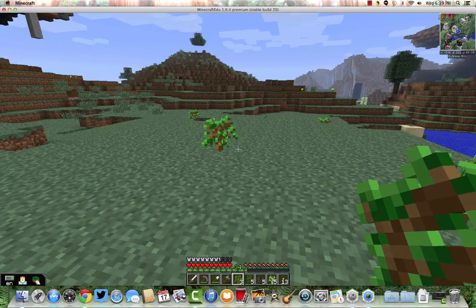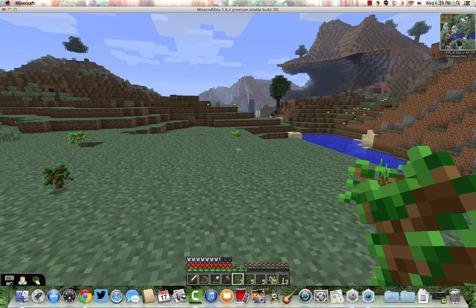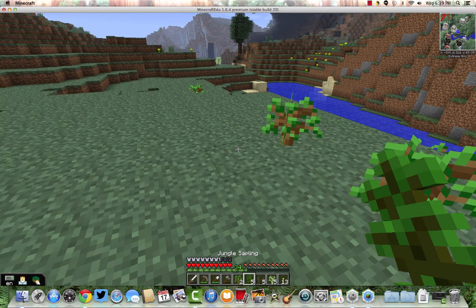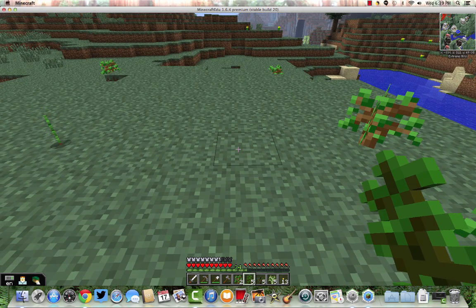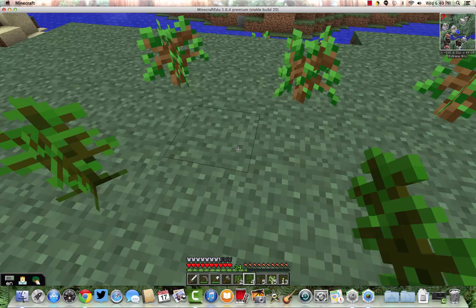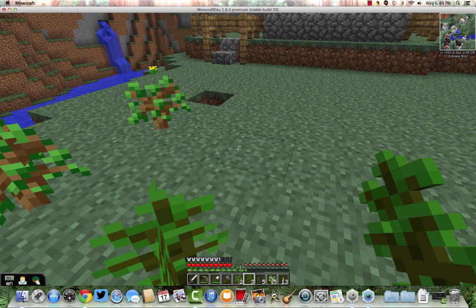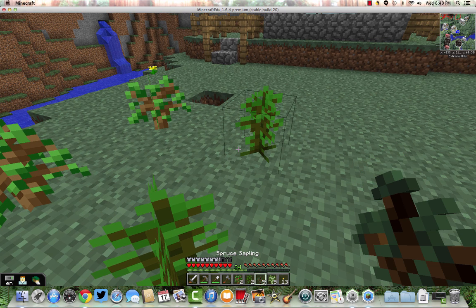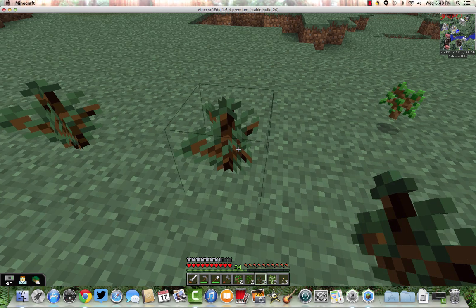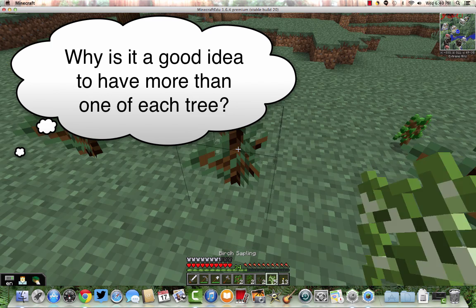I'll plant the oak saplings over here — one, two, three. Now I need another kind: jungle saplings — one, two, three. And then spruce saplings — one, two, three. Why am I planting three and not just one of each? What's a good reason to have several of the same kind? Any ideas?